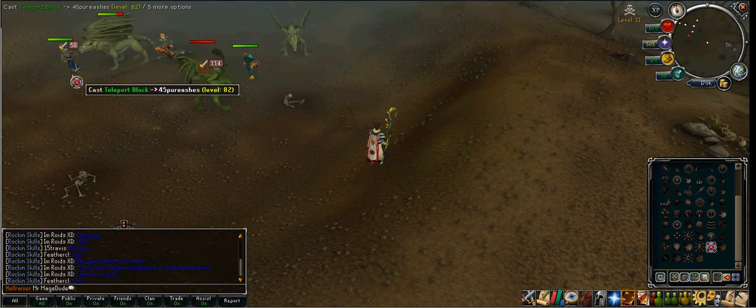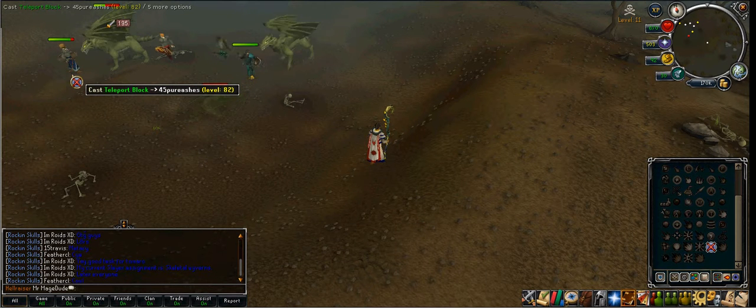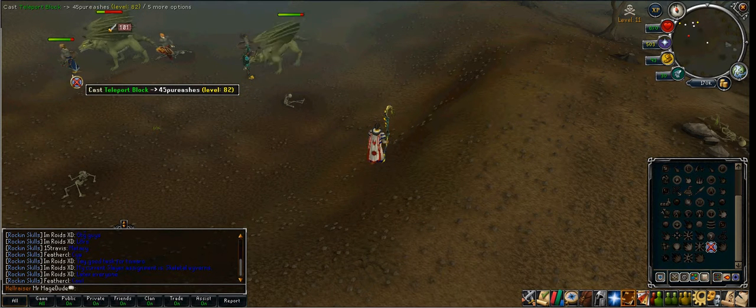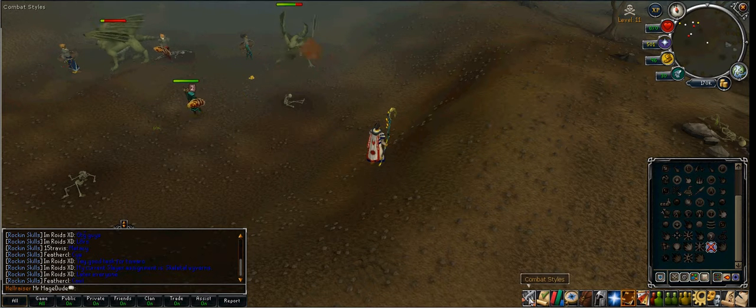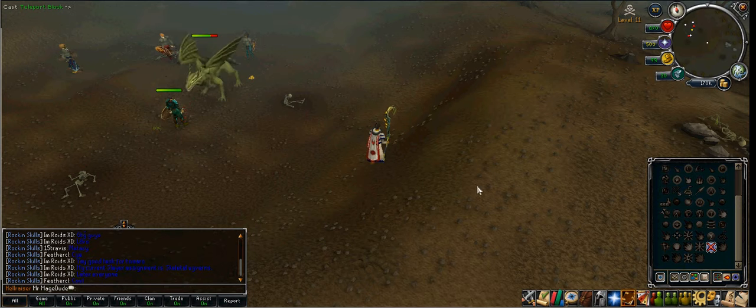If you have 80 and up magic, it's usually best if you have 80 and up magic so you can have the polypore staff, because they are really good with special attack. Their special attack is mainly the whole weapon.